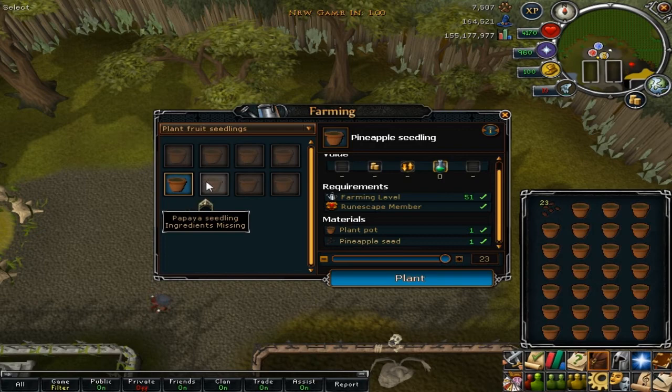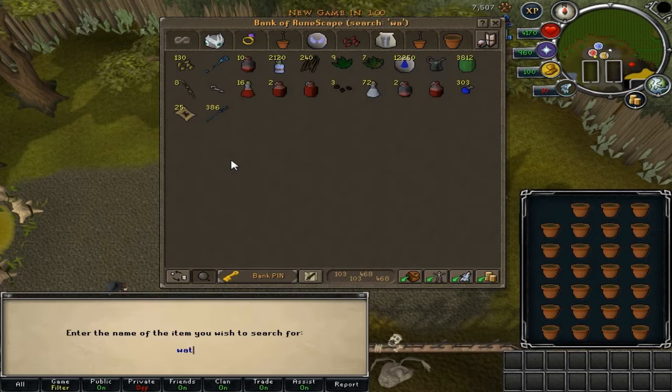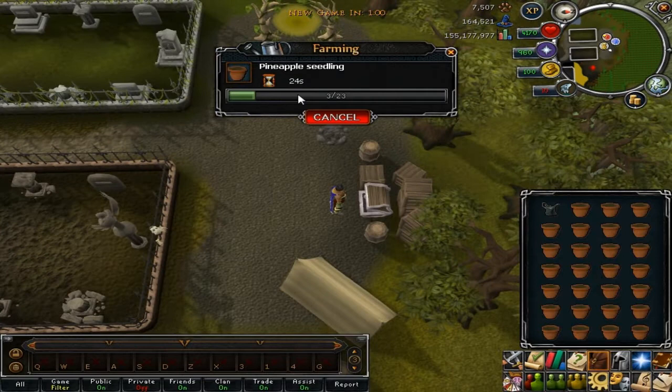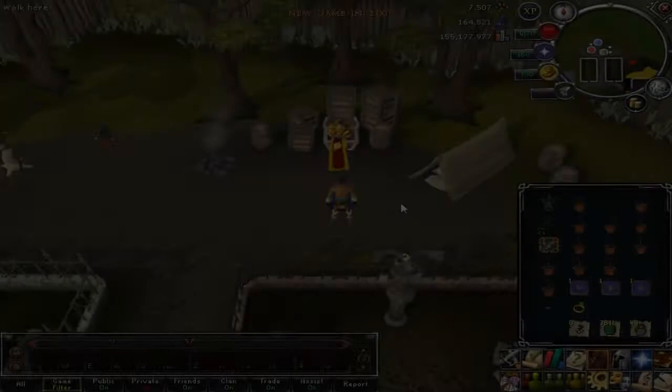So yeah, let's plant them — awesome. We obviously also need to use the watering can on them. So amazing, now you can see how many times you've got left. Yeah, awesome update. Once I'm done with all these plant pots I will do my farming round.